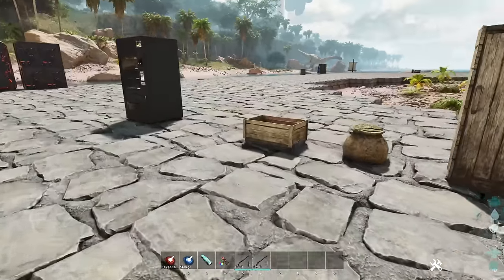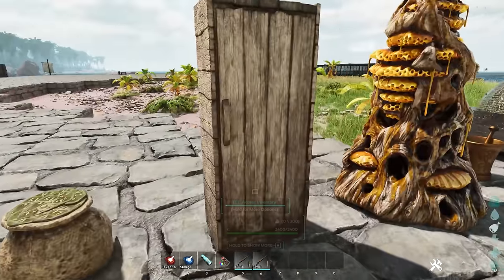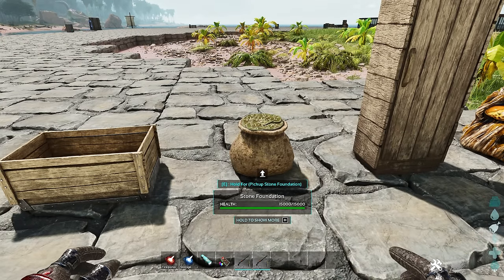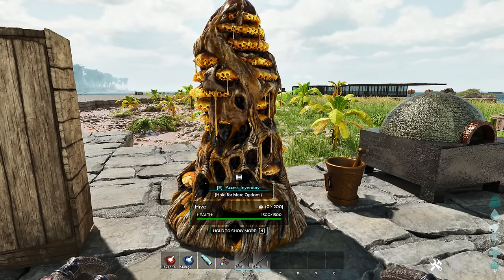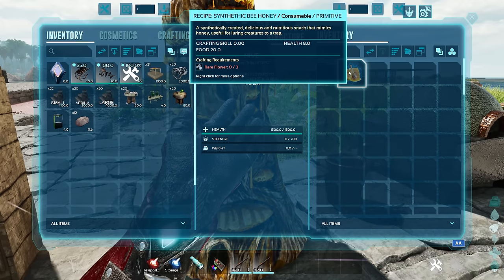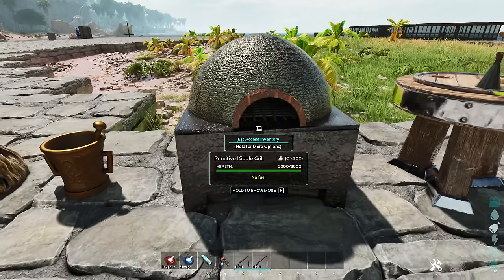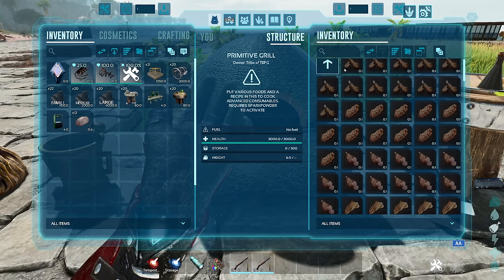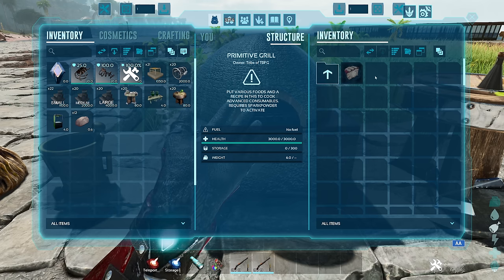Let me go through each one. The Better Trough just has more slots, increased range, and reduced size. The Ice Box has reduced spoil times for consumable items. The Spoiling Bag spoils raw meat at a rapid pace and helps preserve the spoiled meat. The Synthetic Hive allows for the creation of real and synthetic honey as well as honey storage, so you can make both inside if you have rare flowers - that way you don't have to go out and find honey all the time. The Primitive Kibble Grill allows you to make kibbles, veggie cakes, and cooks raw meats in bulk, very fast.